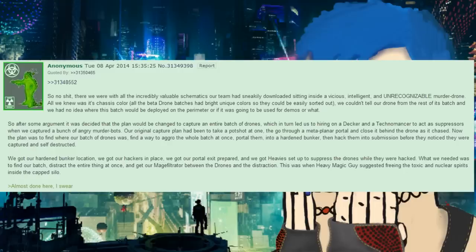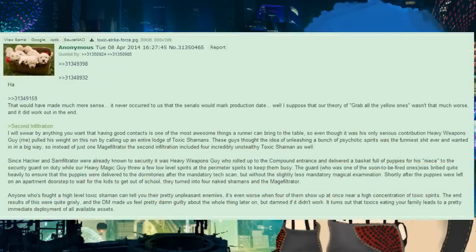Heavy magic guy then suggested freeing the toxic and nuclear spirits inside the capped silos. It never occurred to us that the serials would mark production date — but our theory of 'grab all the yellow ones' wasn't much worse and it did work out in the end. Good contacts are one of the most awesome things a runner can bring to the table. Heavy weapons guy pulled his weight by calling up an entire lodge of toxic shamans. These guys thought the idea of unleashing a bunch of psychotic spirits was the funniest thing ever and wanted in. So the second infiltration included four incredibly unstealthy toxic shamans as well. Since hacker and sam-infiltrator were already known to security, it was heavy weapons guy who rolled up to the compound entrance and delivered a basket full of puppies for his niece to the guard on duty, while heavy magic guy threw a few low-level spirits at the perimeter spirits to keep them busy.